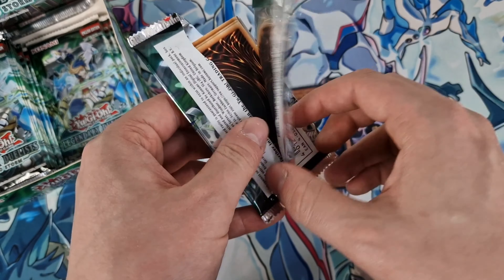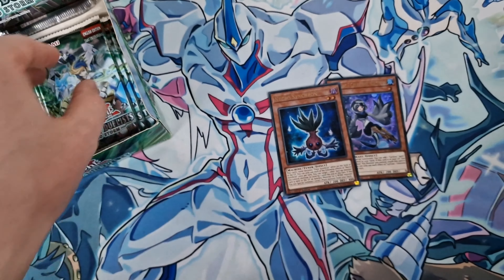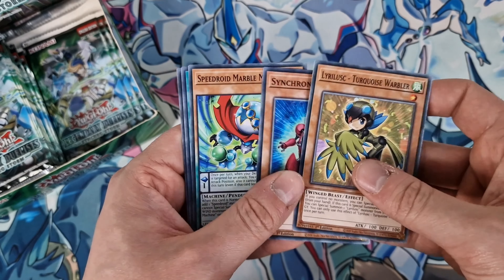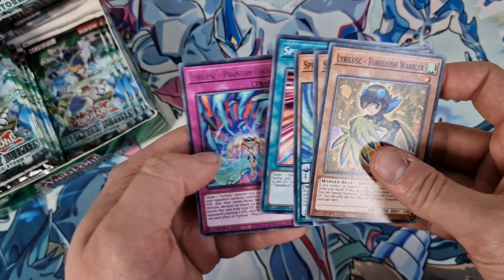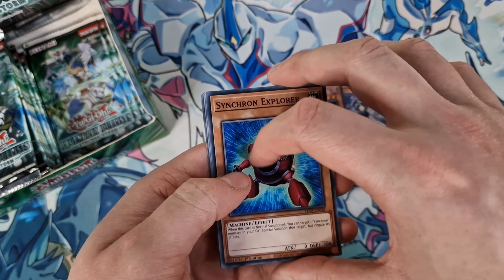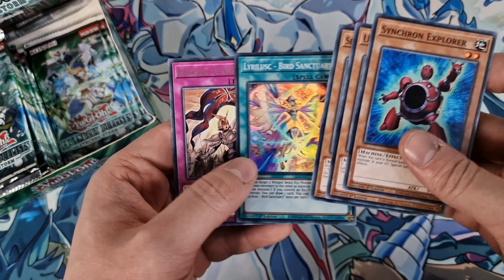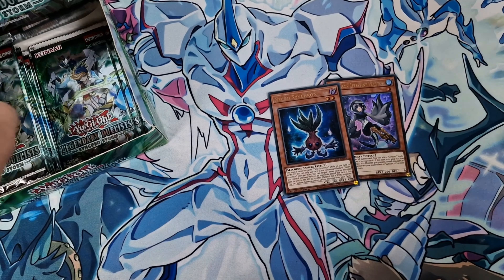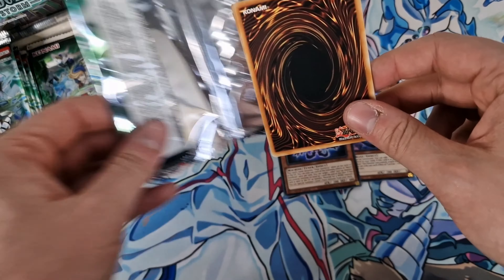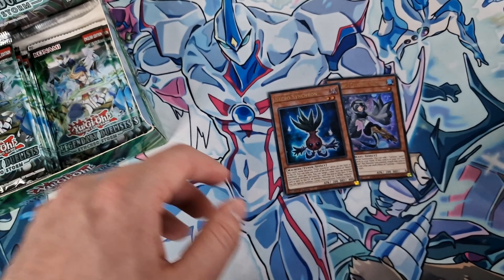We're almost halfway down and we've already pulled two of our Ultras, so let's see what our third one will be. Next, we've got the Torquice — yeah, this is definitely French themed. And then the Phantom Feathers. Synchron Explorer, Unknown, Bird Sanctuary — that's pretty cool. I don't think this set did very well. I don't know when it came out either — like 2019, 2020 or something? Maybe the lockdown years.